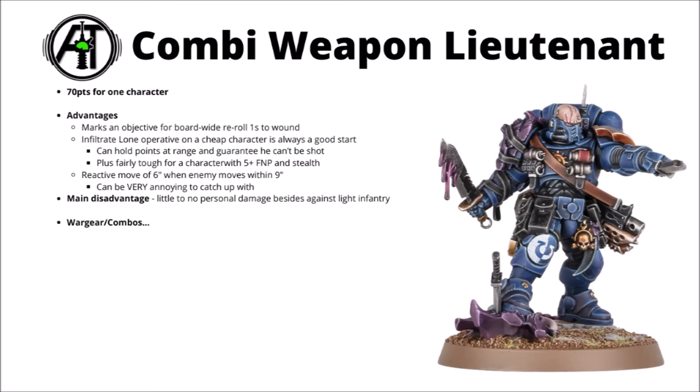Jumping into the units themselves, first up is perhaps the most unlikely one — the combi weapon lieutenant. 70 points for one character from the Leviathan box set; he's the lone operative lieutenant who operates on his own and has some sneaky mobility tricks to keep alive. Just reading the base datasheet it probably won't be very exciting, given that his main disadvantage is he doesn't really do any meaningful damage output — he can only do a little bit against lighter infantry models. But the damage output isn't the important bit; it's his utility, plus in his case his special rule.